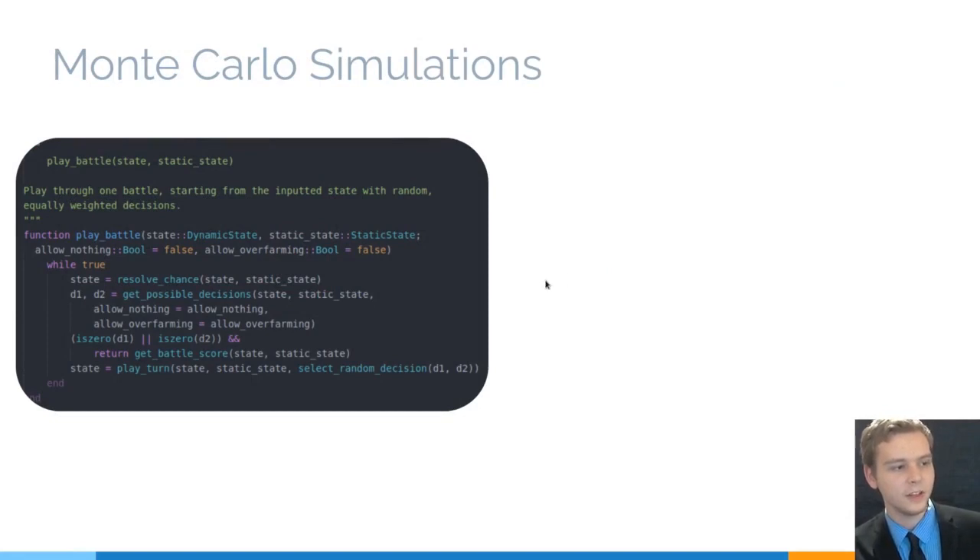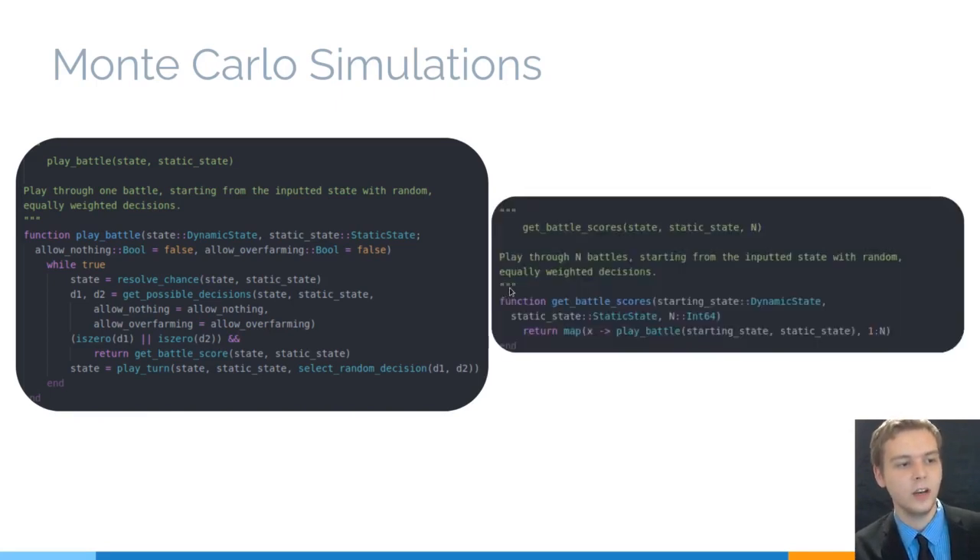The Monte Carlo simulations show just how expressive Julia code can be. Breaking it down into different functions helps with code efficiency. Here we can see exactly what happens at each step along a battle: we resolve any leftover chance, then we get the possible decisions. If either of those is zero — meaning you don't have any moves you can do — the game is over and you get the score through short-circuit evaluation. If not, you play that turn by selecting a random decision. Since this is a Monte Carlo simulation, we want to do that a lot of times, and we can do that using a map function — a thousand simulations with just one line of code.